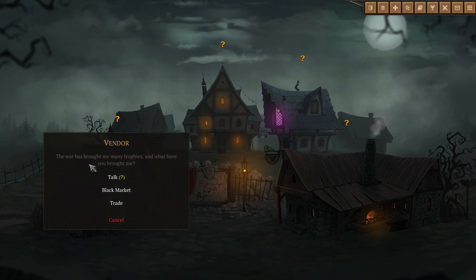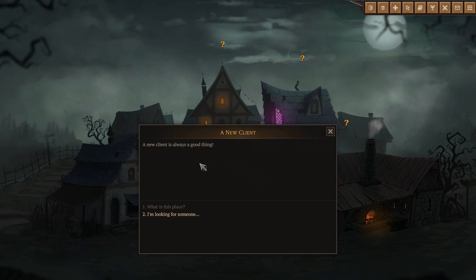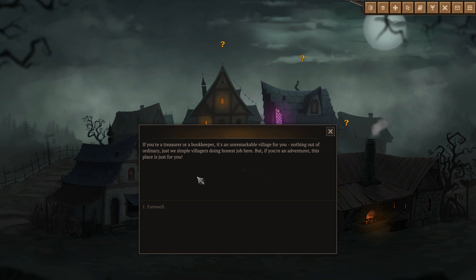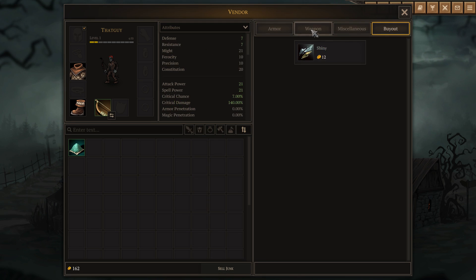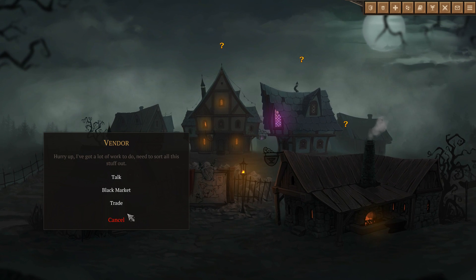We can talk with folks. There's a vendor over here - this war has brought him many trophies. He says a new client is always a good thing. This place is unremarkable for a treasure hunter, just simple villagers doing an honest job, but if you're an adventurer, this place is just for you. We can trade - sell our junk. I can buy things from him, but I've got no money so I won't.